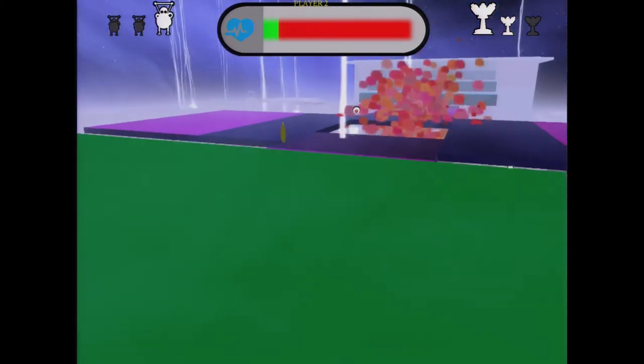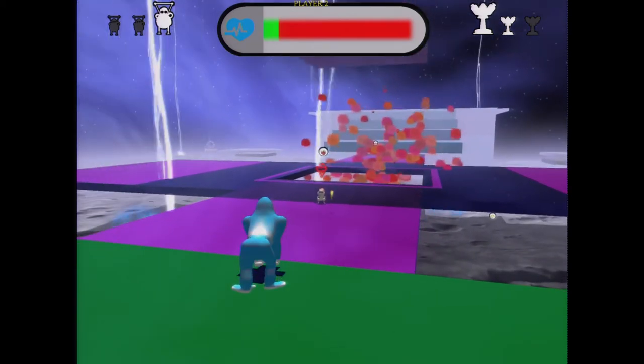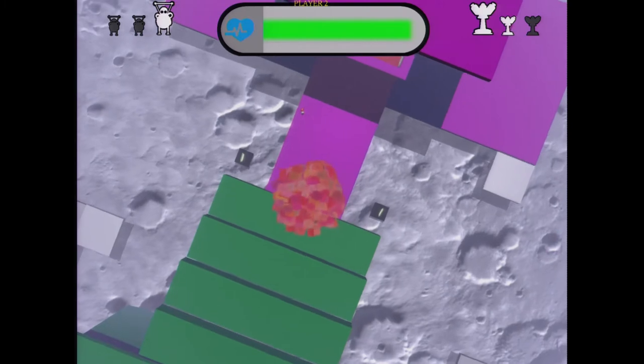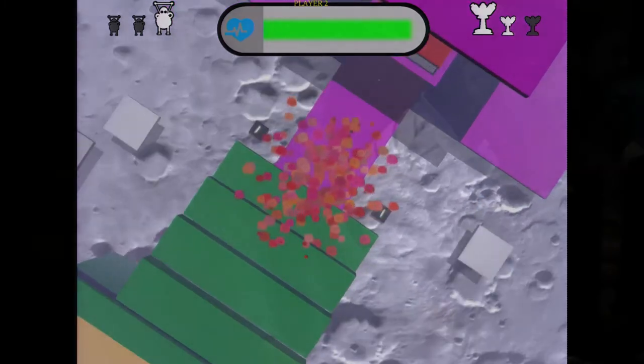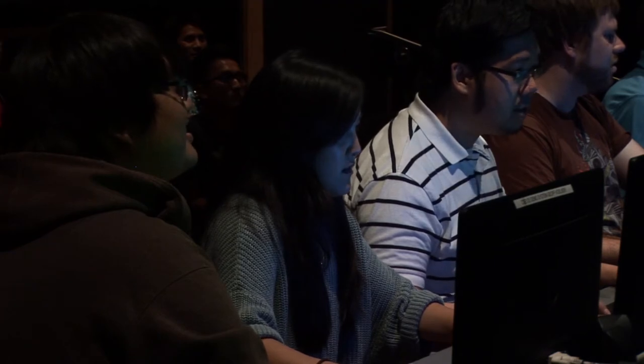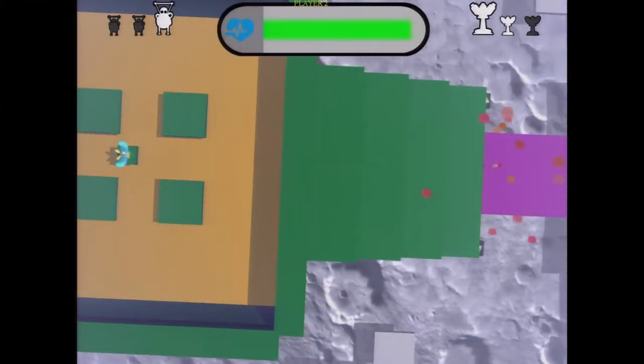Eli did a great job with our models. As you can see, we have bananas for the monkeys and nuts for the chipmunks. We also switched the camera view so you can actually pan around when you die for a different perspective of the map.